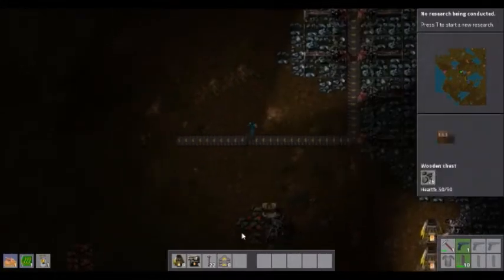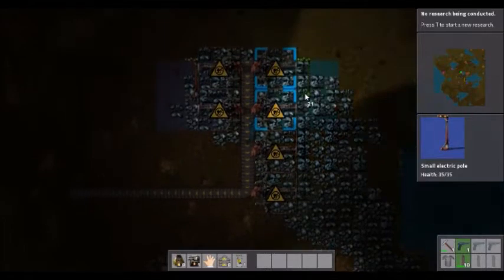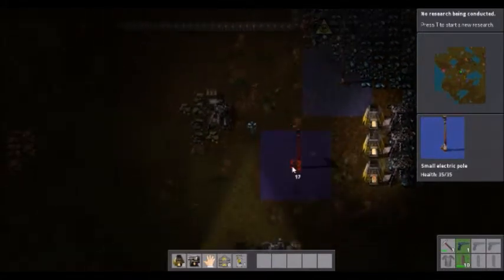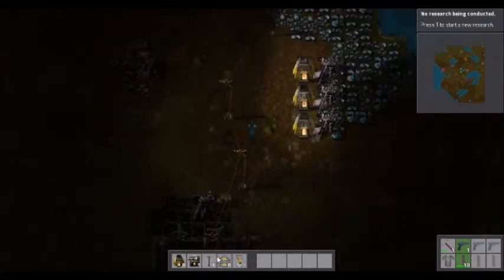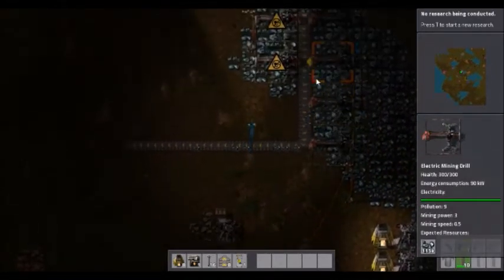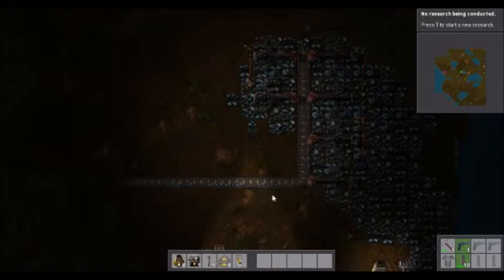Let's go get what material we have here. While we're doing that, let's get this hooked up to the power grid. Later you do unlock better power lines — power lines that reach farther, power lines that power a much greater area. So it really does get much more modern and you can really compact stuff. But at the same time you're going to spend a lot more time having to go for minerals farther away because you've really mined out the current area.